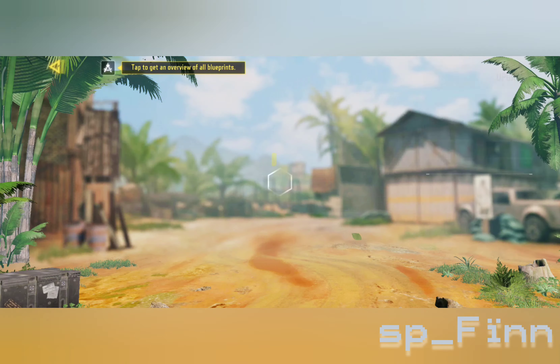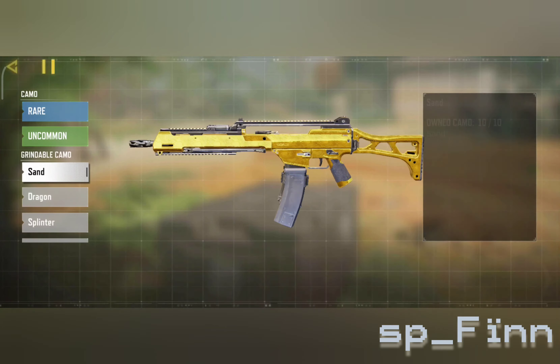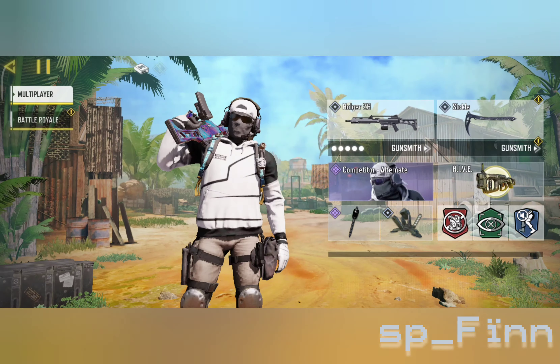Hello guys, welcome back to another Call of Duty video. Today I'm going to show you how to get the Damascus camo for the Holger 26. As you know, you need to unlock gold camo for all guns to get Damascus.